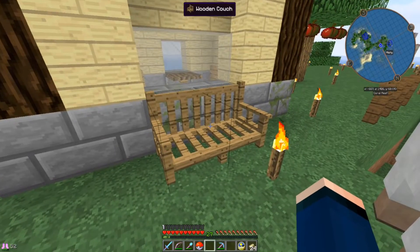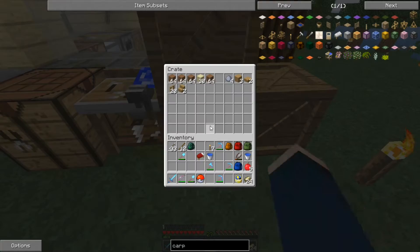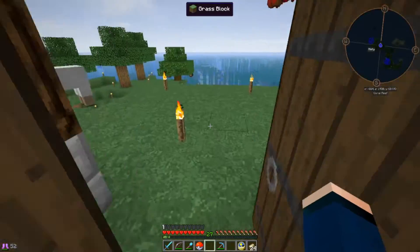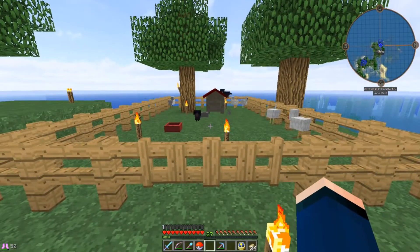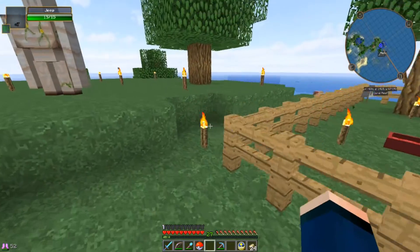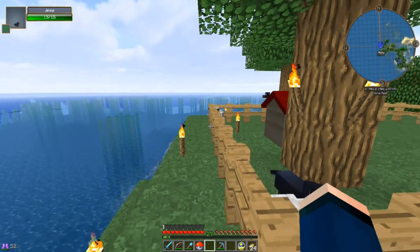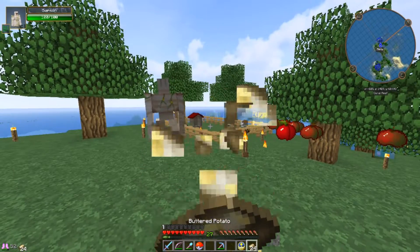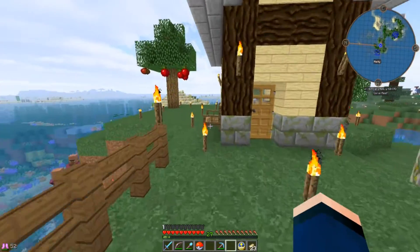I made some custom NPC furniture — this is the wooden couch from the NPC mod. I also made some more storage crates, and the carpentry bench is here too. I have a little animal pen here that's going to change in the future, but I just wanted a temporary place for some animals. The dogs need to be fenced in since they run away, and I added a deco craft doghouse. The chickens are here too since they also tend to escape.